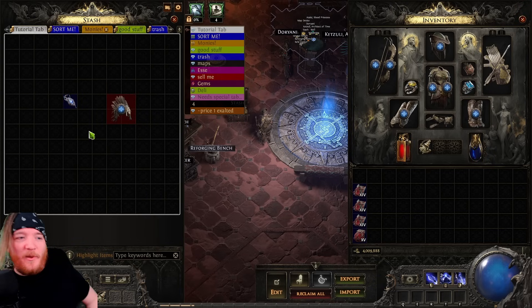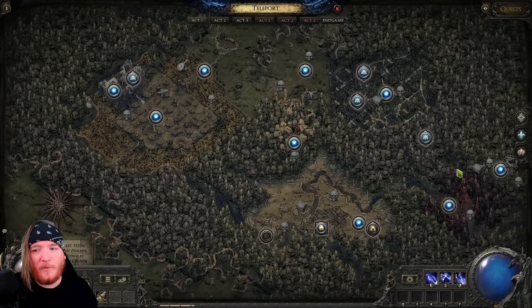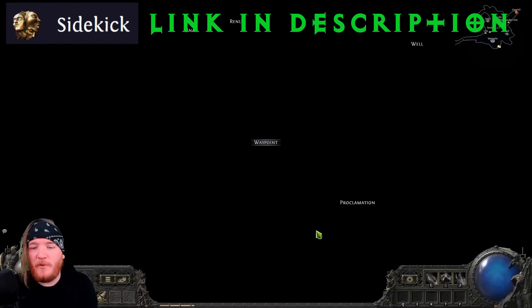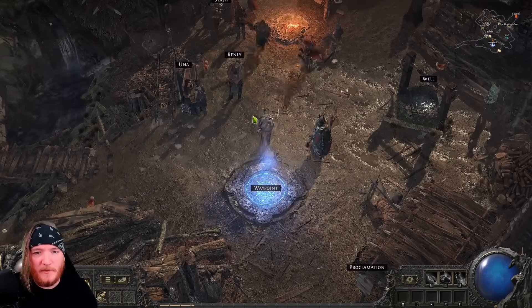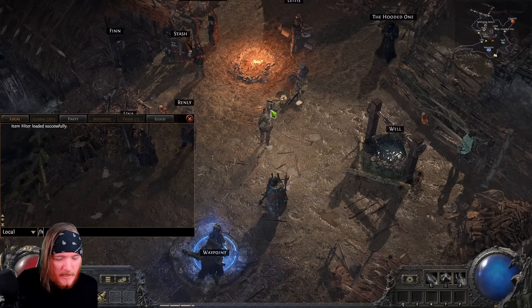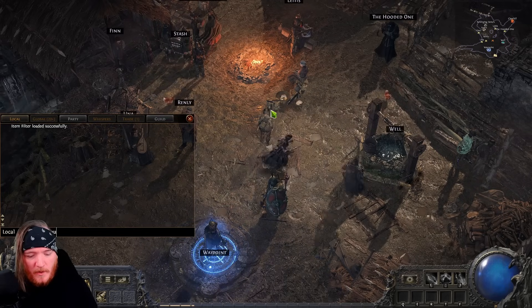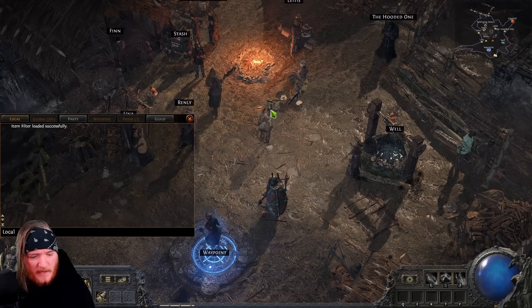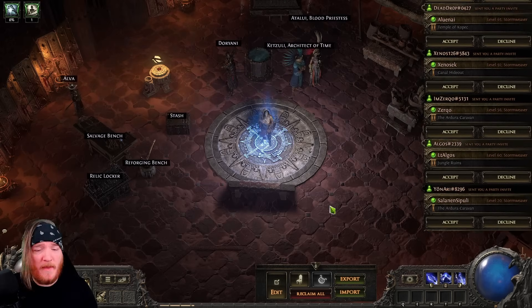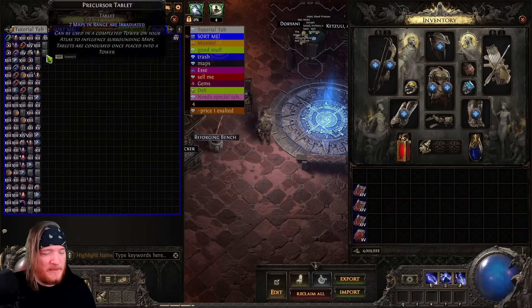All right, let's talk about how we find out what the item is actually valued at. There's some pretty cool features that this Sidekick extension has — the direct link is in the description. You can type backslash hideout in the command prompt to go to your hideout, but with Sidekick you can just press F5 and it takes you all the way back.